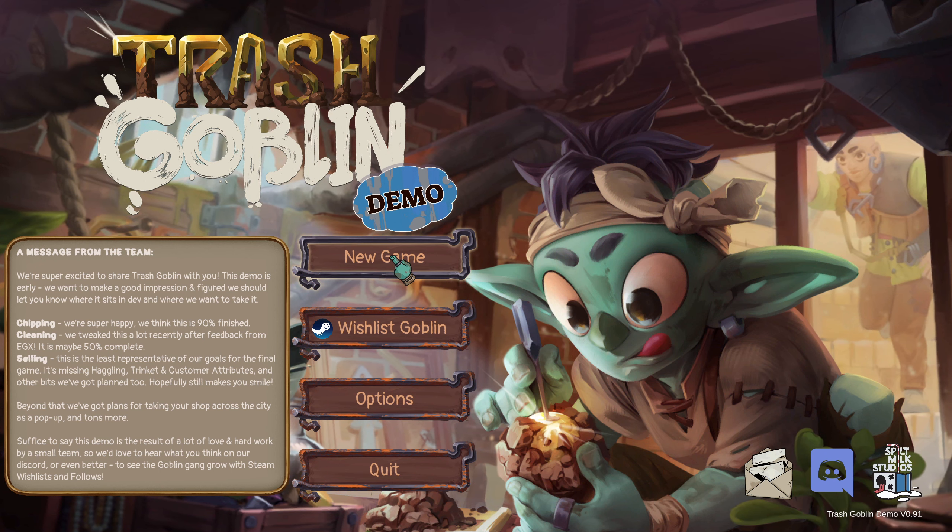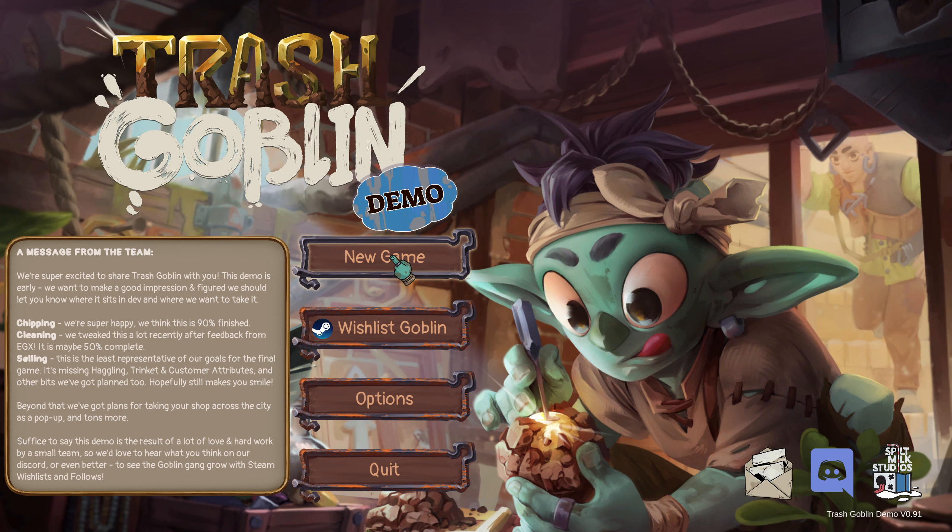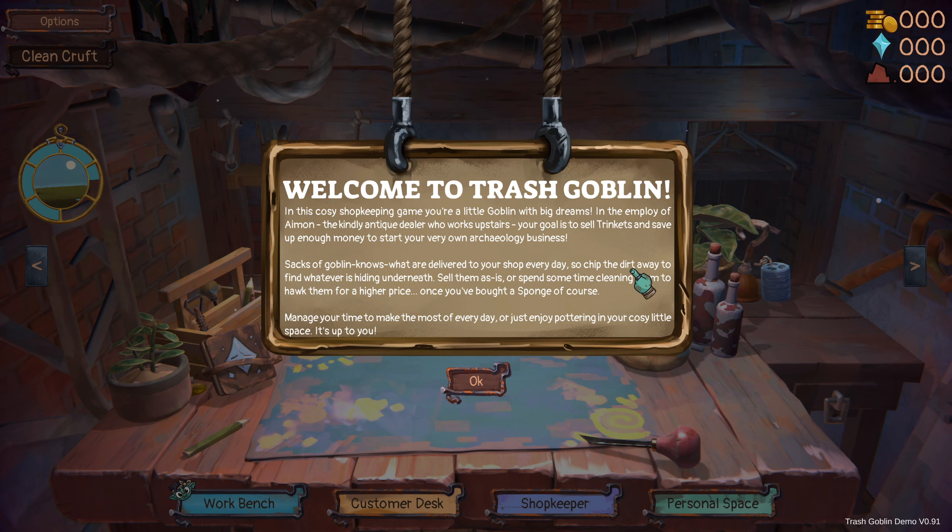Let's start this! Welcome to Trash Goblin — a cosy shopkeeping game. You're a little goblin with big dreams in the employ of Eamon, a kindly antique dealer who works upstairs. Your goal is to sell trinkets and save up enough money to start your very own archaeology business. Sacks of goblin-knows-what are delivered to your shop every day — chip the dirt away to find whatever's hiding underneath. Sell them as-is or spend some time cleaning them for a higher price, once you've bought a sponge of course. Manage your time or just enjoy pottering in your cosy little space — it's up to you.